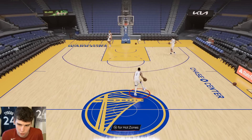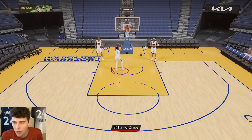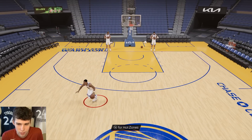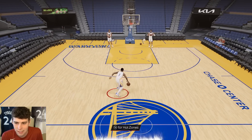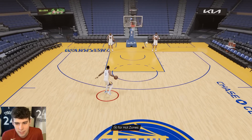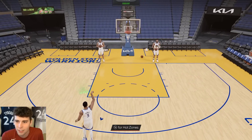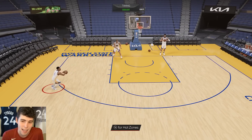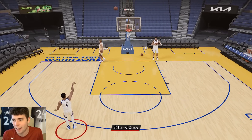The full court dribble: behind the back — not good, between the legs — not good, crossover — horrible. Keep in mind Jordan Pool is only 6'4" so he's not going to standing dunk; you need to be 6'5" or above for that. He does have the Curry escape. I gotta say right now he doesn't look that impressive.